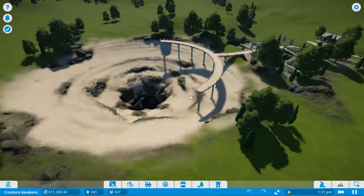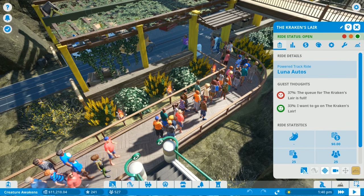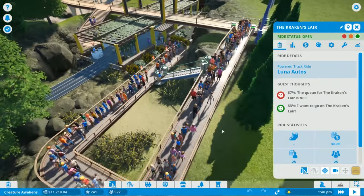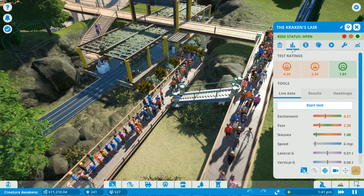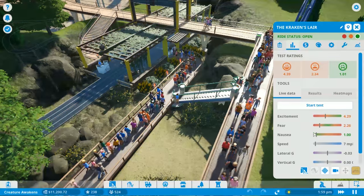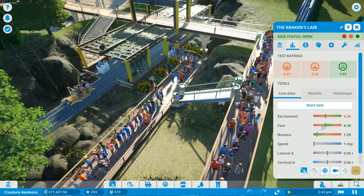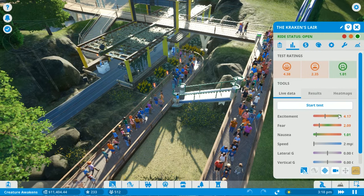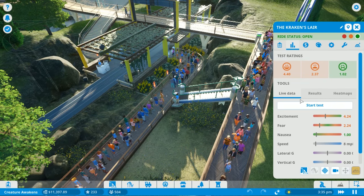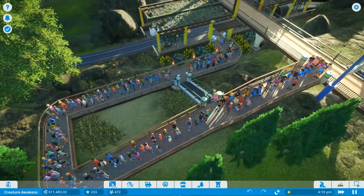This ride is actually packed. People are queuing like crazy for the Kraken's Lair. The queue is full - 40% of people are a little annoyed, but 33% are pretty happy. We're charging $24 to get on this ride, which is a ridiculous amount of money. Looking at the ride stats: there are three factors - excitement, fear, and nausea. You want nausea as low as possible, fear in the green middle zone, and excitement as high as possible. This one is doing alright. People seem to love it despite paying $24 and queuing for a long time.